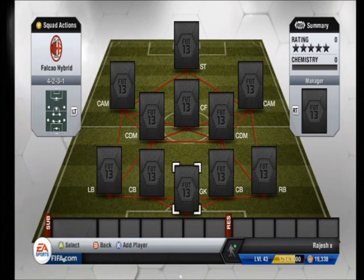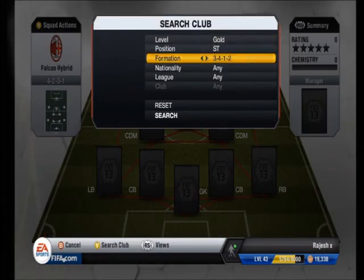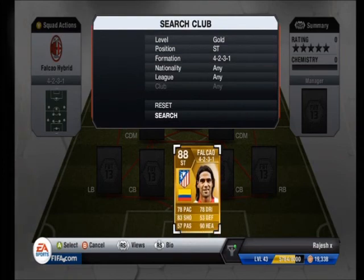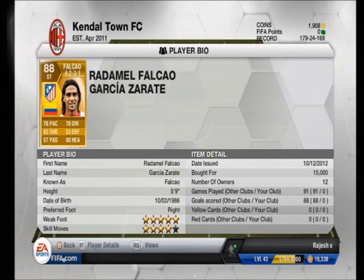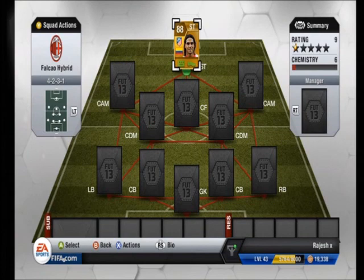I'll be using the 4-2-3-1. I'll start off with the main player — I saw his price, he was the cheapest on the market for 15 grand and I thought I might as well buy him. He's got 78 pace, 83 shooting, 78 dribbling, 90 heading — very standard stats. He's got 5-star weak foot and 4-star skill.